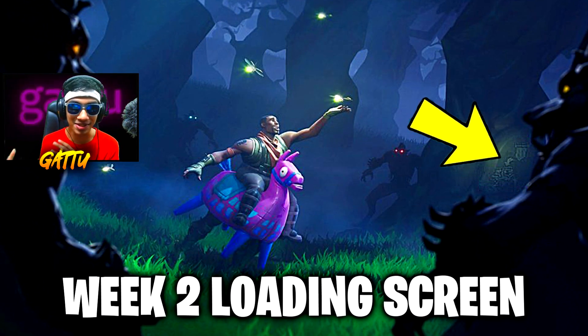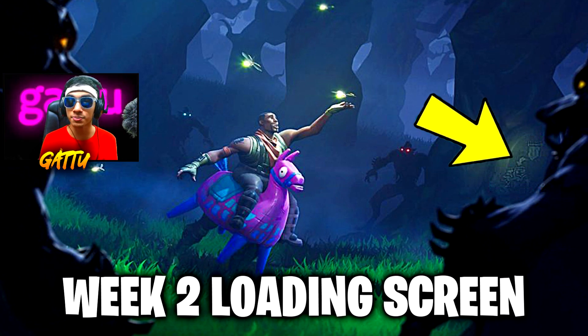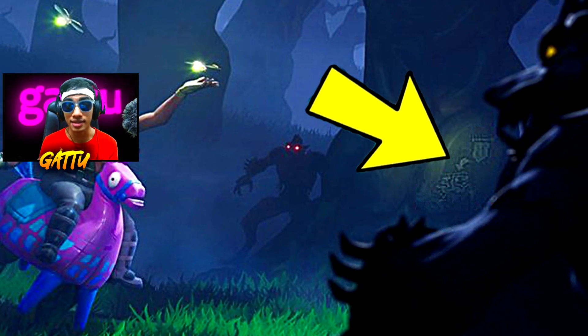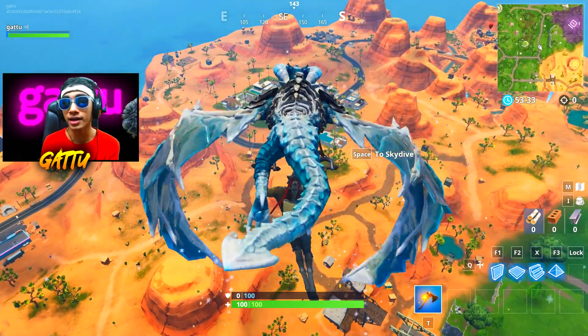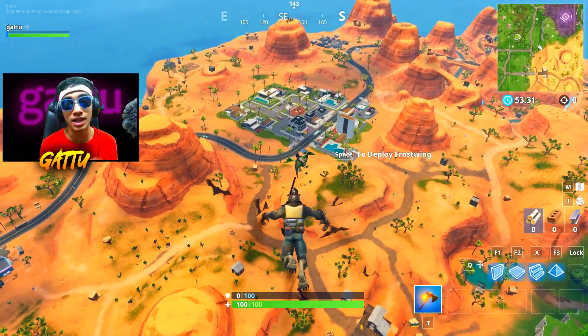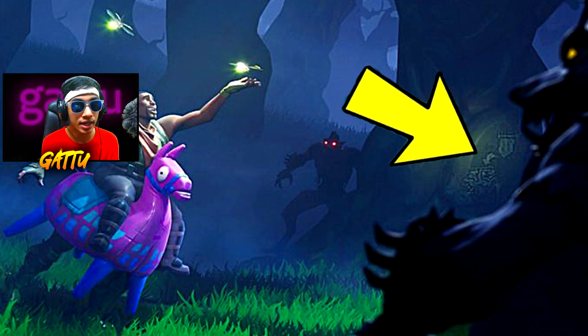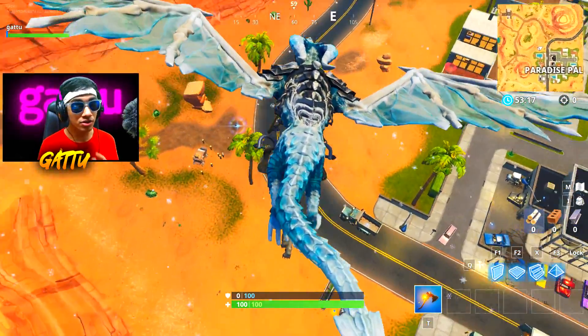For this week we have an amazing loading screen — there's a new skin with the llama on his hip and we also got the werewolves. If you look closely on this screen you can see the secret banner. If you're not familiar with secret banners, they were added last season and we had two of those last season. If you look very closely, there is a bandwagon exactly where the secret banner is, and there's a small arrow pointing towards it.